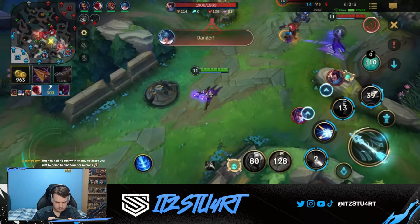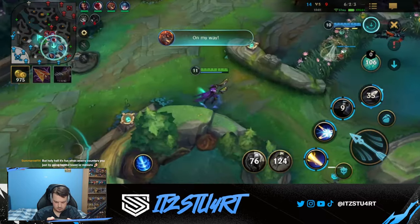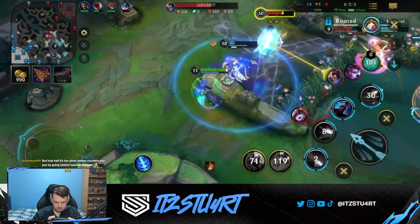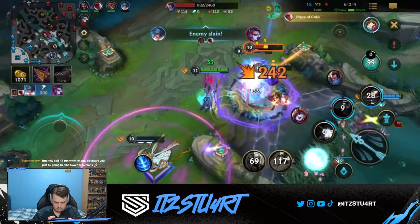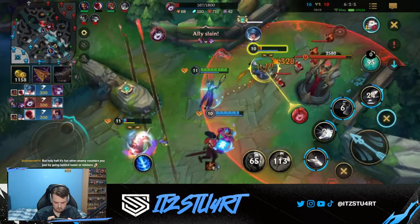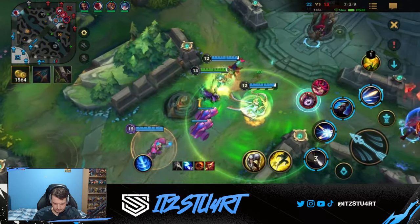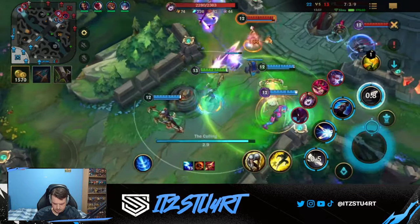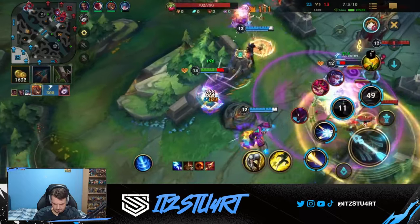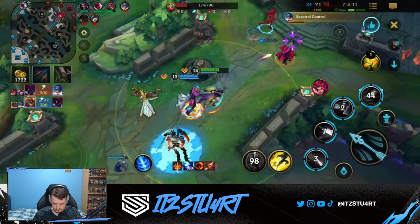With how much power Lucian has in the early game, most of the time you'll gain an advantage against other dual lane carries. That means you'll have an item advantage and a gold advantage that you can look to scale into the late game. Lucian does fall off late game compared to other dual lane carries, but with his early game power you need to push that advantage so you can stay on par — if not stronger — than the late game hyper carries that are so strong right now in the dual lane.